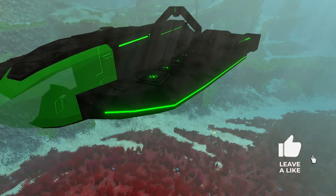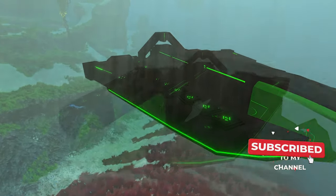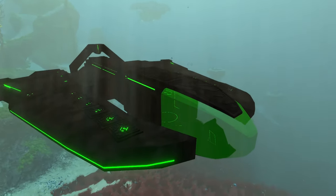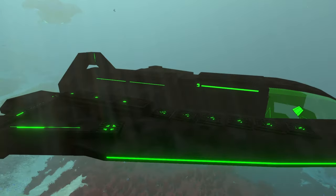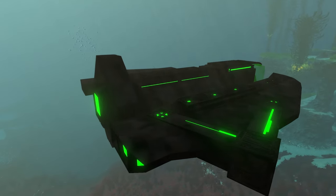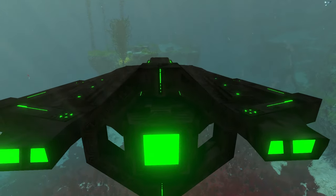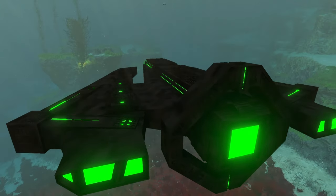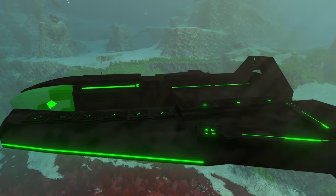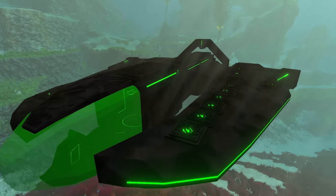There are two line lights total — one on the left and one on the right-hand side. I really like these new lights they added. It's also a darker, really nice dark and rich black color that matches the precursor theme and helps bring out the green colors a lot more. That black color is super contrasting to the super bright green colors.